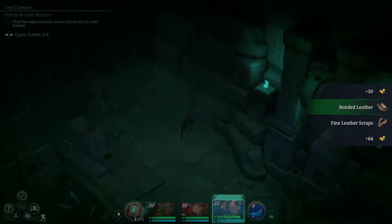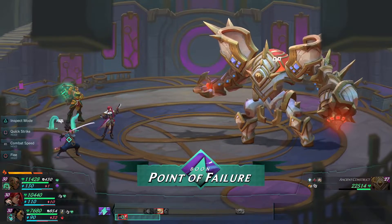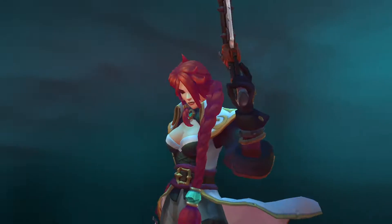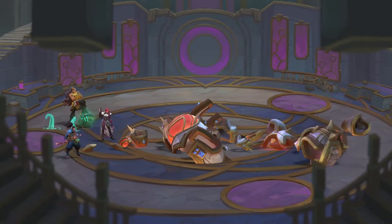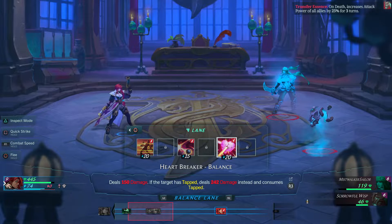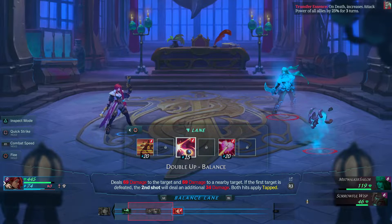Combat takes place in a side-view, traditional turn-based RPG format, but has its own mechanics. Each hero ability has an initiative rating, and you'll see where you will land on the initiative bar after choosing a skill. Your initiative is determined from your initiative stat, which can change based on equipment stats and skill buffs or debuffs. There are three lanes you can choose when casting or using abilities: the default or balance lane, speed lane, and power lane. Using the power lane will make your attacks hit harder or your heals restore more HP, but the downside is a longer cast time.